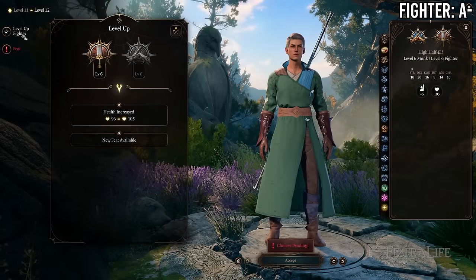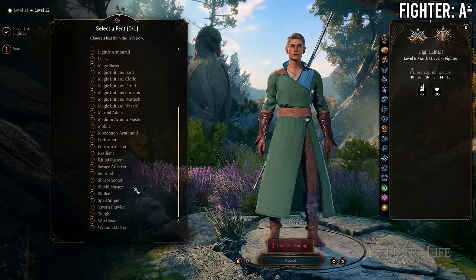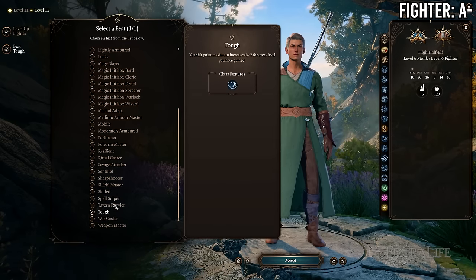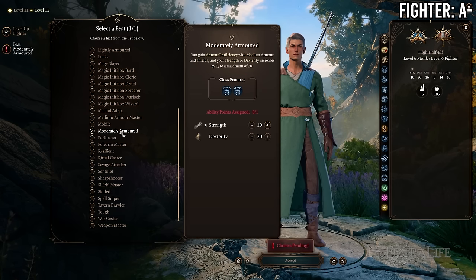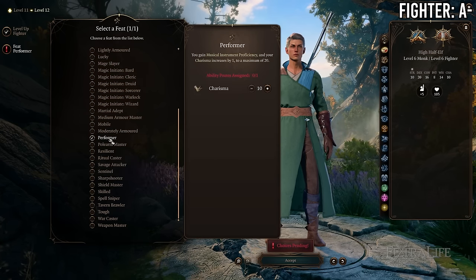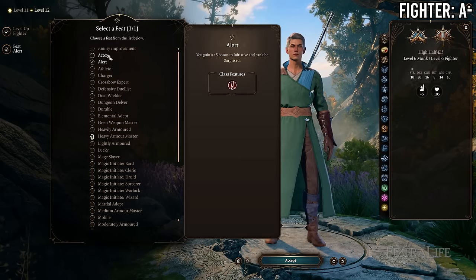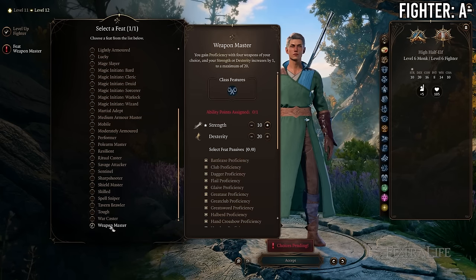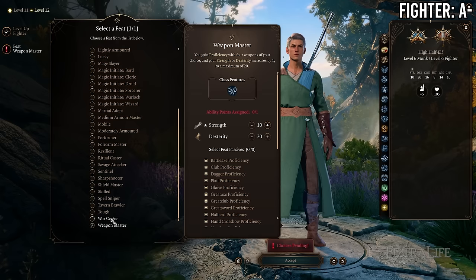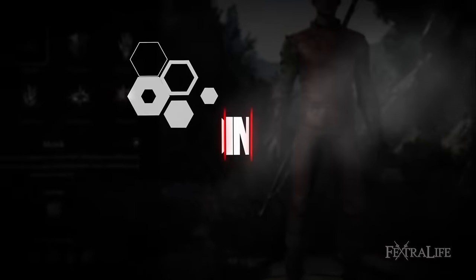At 6 Monk / 6 Fighter you gain a feat (fighters gain an extra feat at this level) in exchange for losing Evasion and Stillness of Mind. This is probably a good trade, but going all the way to 6/6 just for this feels like a wash since you have to go through a whole level without it — and you could gain that same feat at 8 Monk / 4 Fighter. Overall, 9/3 is probably the sweet spot for Monk/Fighter.